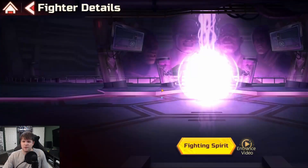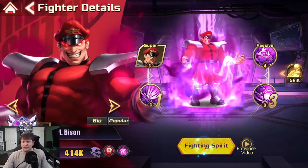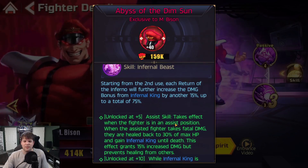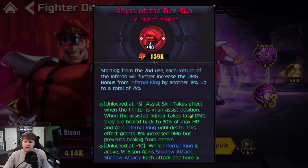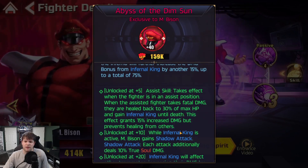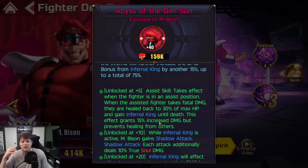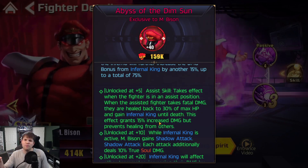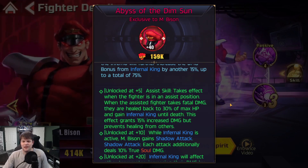A few of the more interesting ones I want to call out: Bison is funny because he's already broken in the main line, so you're almost never using him as an assist. But if for some reason he gets outscaled eventually, you can still use his assist skill — because it actually revives somebody back to 30% of their HP, and they don't receive healing once revived, but they have 15% increased damage. So you can take your carry hero and revive them with 15% increased damage, which is just insane.